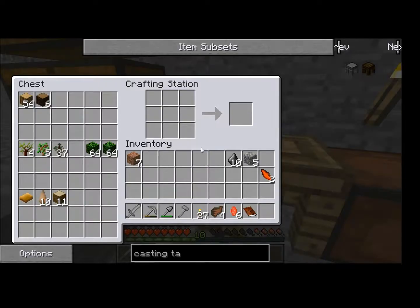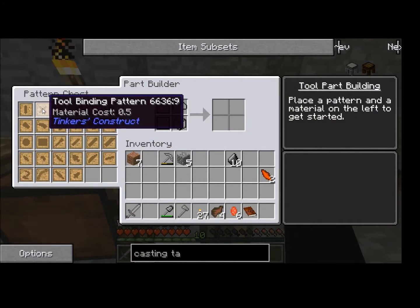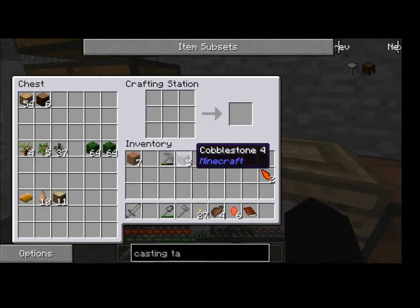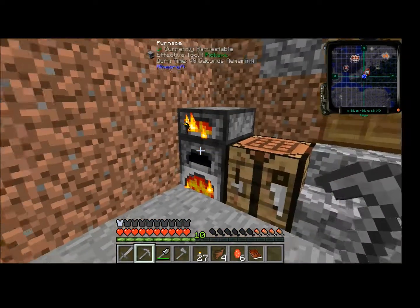I can use stone for anything. My favorite thing about this is I can take a stone pickaxe that I made just in this tool table here, just with some stone items — tool rod, binding pattern, and pickaxe head. I made that, and I can repair it with just a piece of stone. I never have to use sticks again to make a pickaxe. That's a miracle.